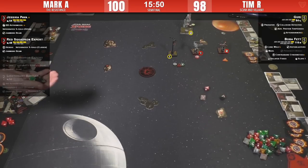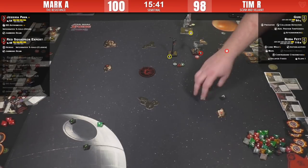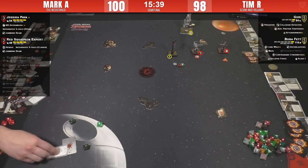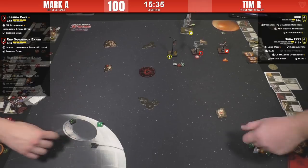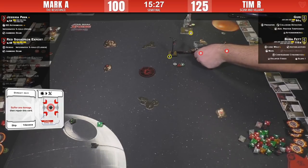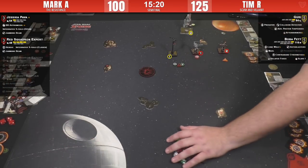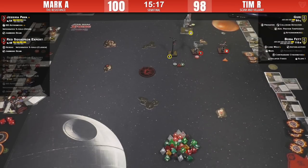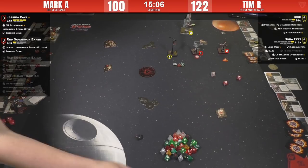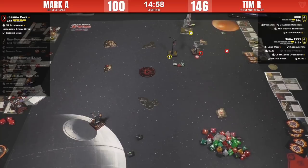Oh — hit and crit onto Red Squadron Expert, range two through a rock — three dice, he evades two with no mods. Tim could get him here. I think you have to take that shot with Guri — absolutely spend your focus. That's what Tim needed. Oh, he's even got Predator here! Yeah, range two — there's nothing he can do.